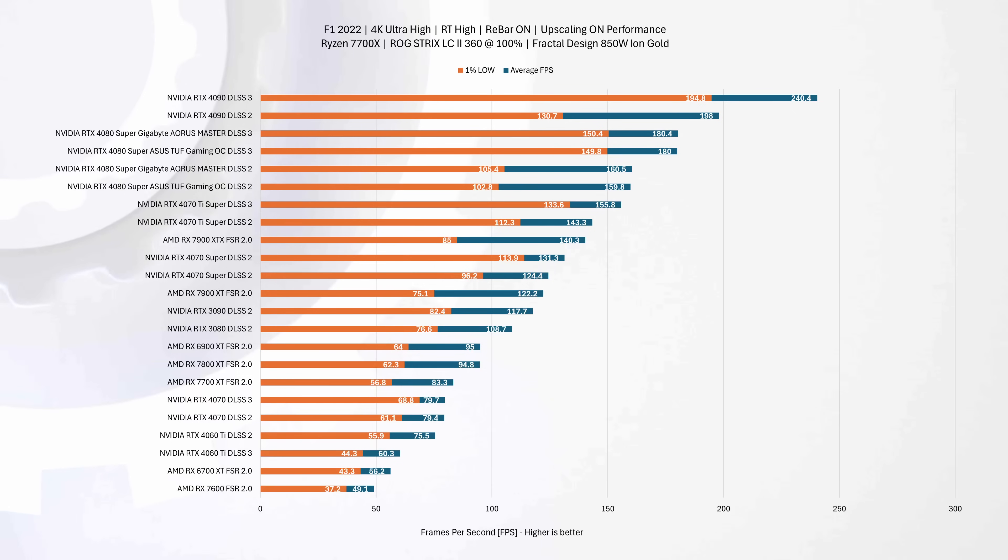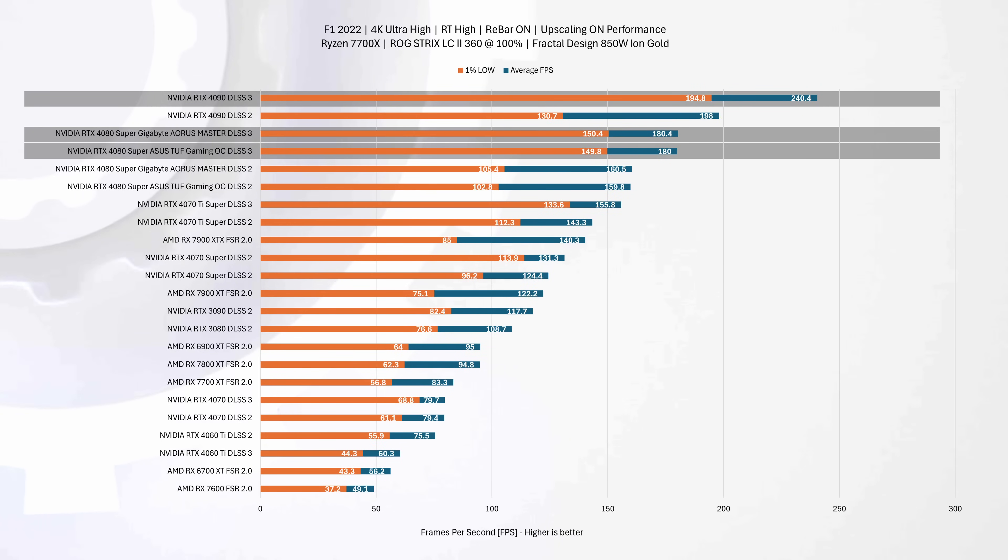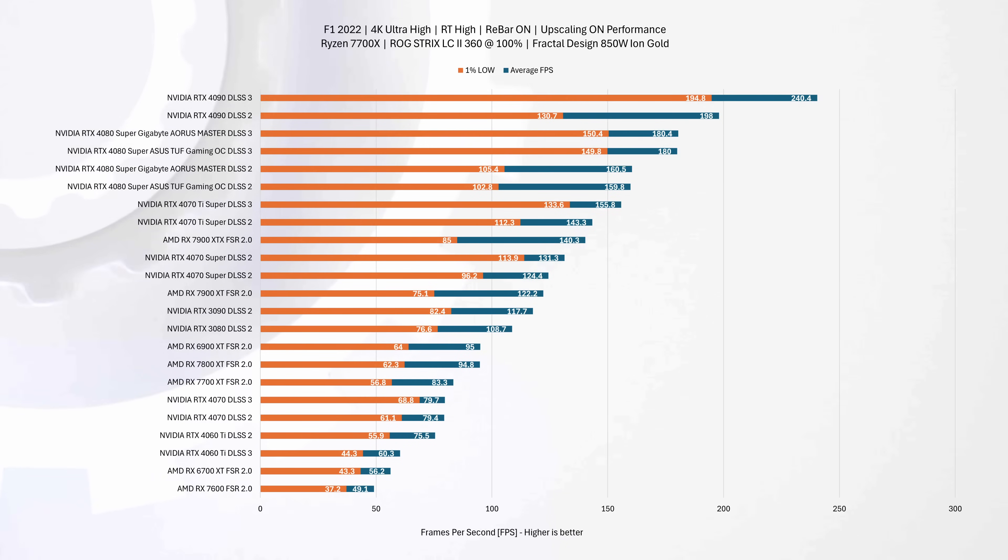Here is the same game at 4K with upscaling enabled. The race between Gigabyte and ASUS 4080 Super cards remains as tight as ever, both clocking in at 180 FPS average — making their performance virtually identical, with a mere 0.2% difference in 1% lows. Ultimately, they both use the same chip inside, so that makes sense. Compared to the RTX 4090, they're only about 25% behind — a testament to the effectiveness of DLSS 3 in bridging the gap at higher resolutions.